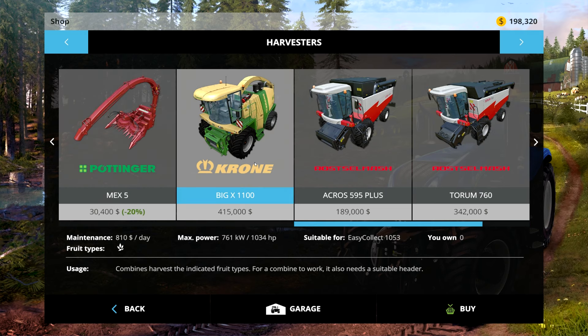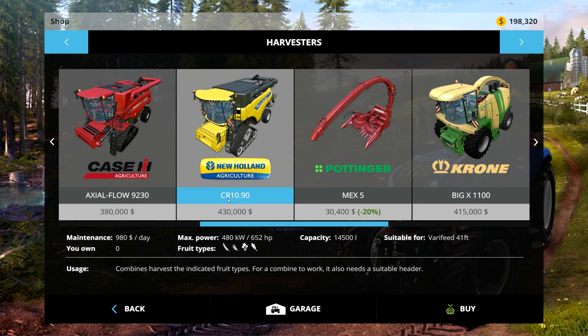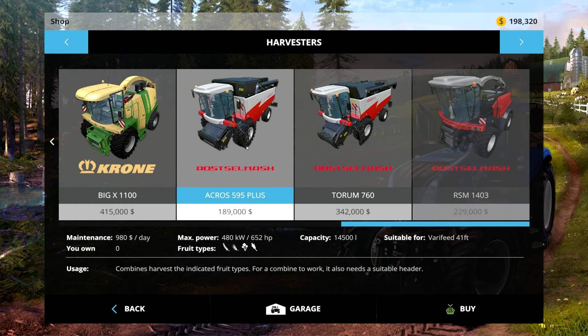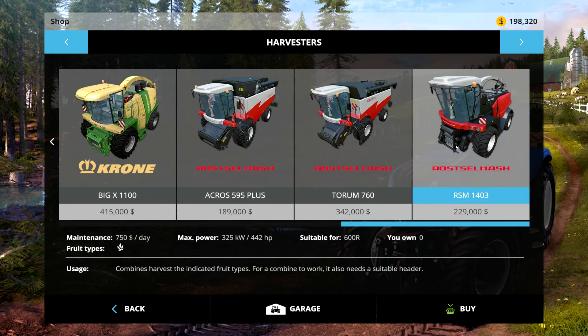Most chaff harvesters are crazy expensive. A couple of these are DLC — this is the vanilla one, this is the New Holland DLC. I'll try to point that out more if I remember, in case you don't have the DLCs. And then this would be part of the gold edition — I think the Rostle Mash is part of the Sosnovka edition.